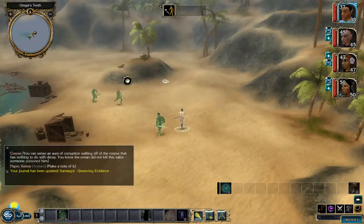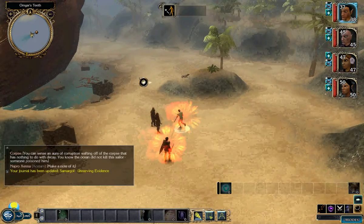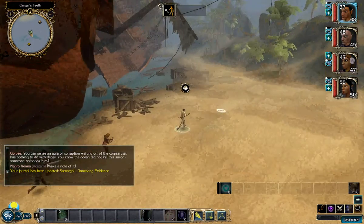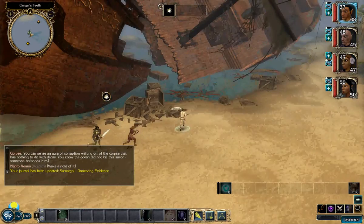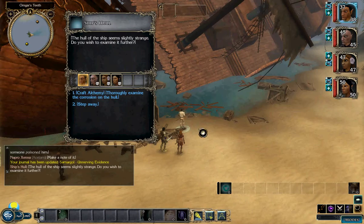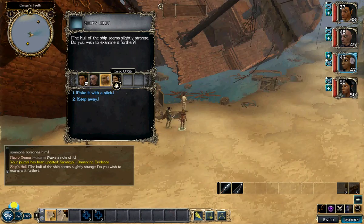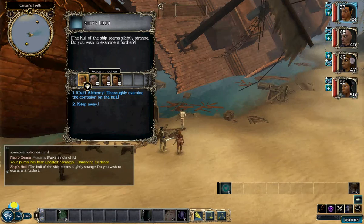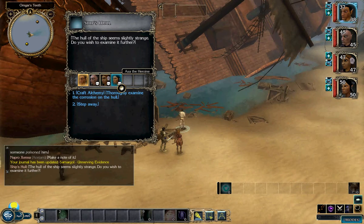There's apparently one more piece of evidence — the ship's hull. For this, you need either craft alchemy or a druid, which will do it for you as well. Note that this character doesn't actually have any craft alchemy skill — he just has it from his intelligence bonus. So it shows you don't really need very high skills to get this done.